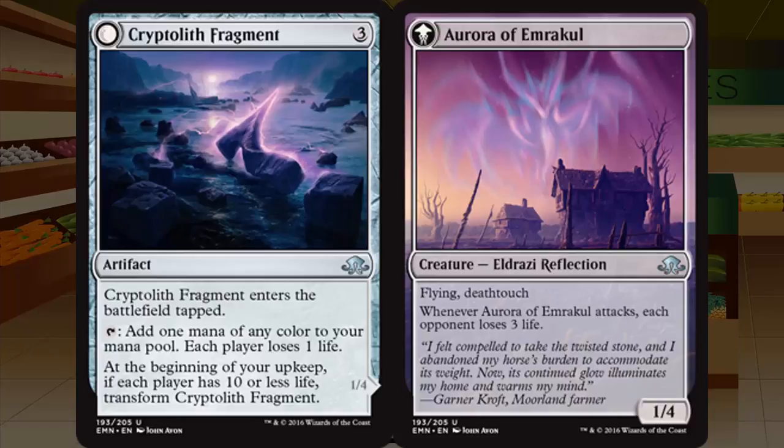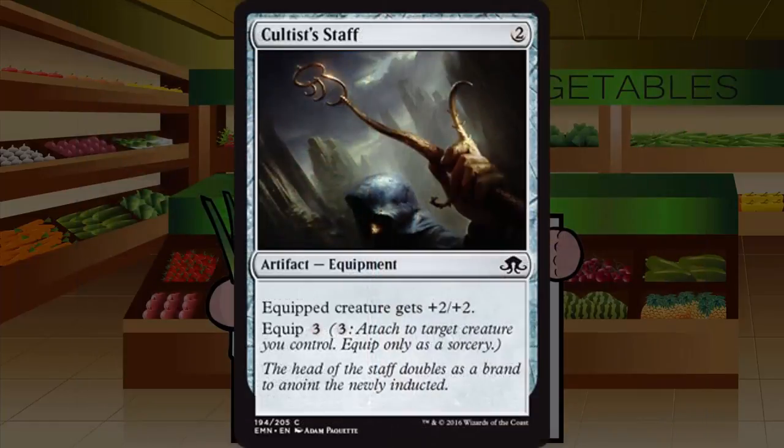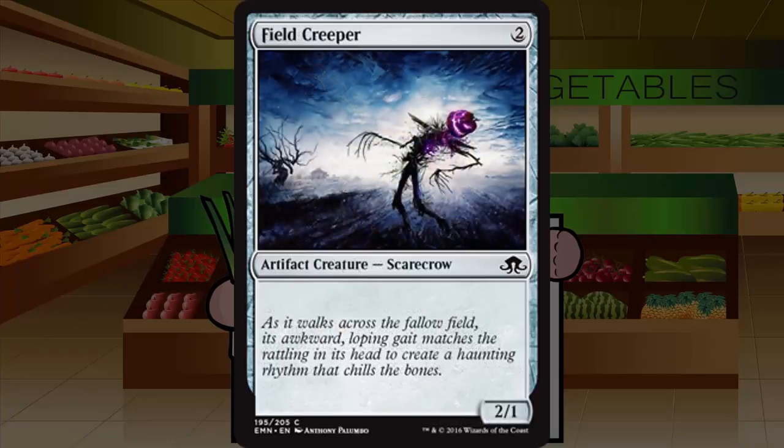Cultist Staff is a two-mana artifact equipment at common. Equipped creature gets +2/+2; equip costs three. Paying five mana total to give a creature +2/+2 is just not good. Even if the creature dies and the next equip is only three, that's too much mana for too little impact. Grade: D minus — never touching it.